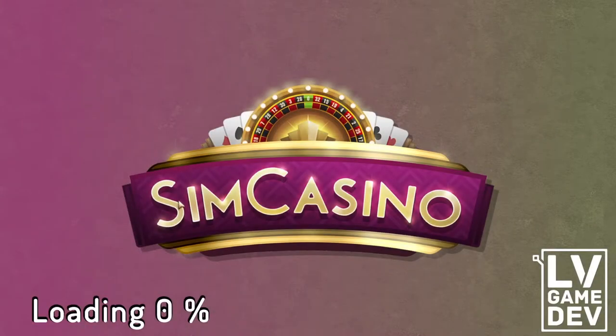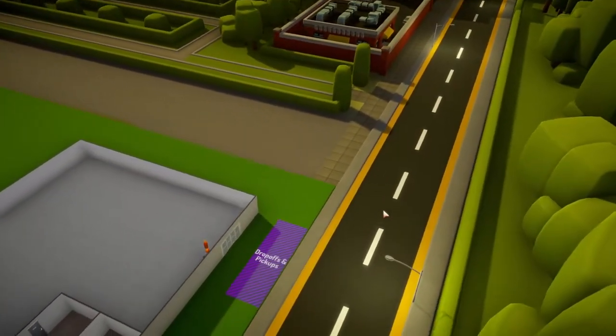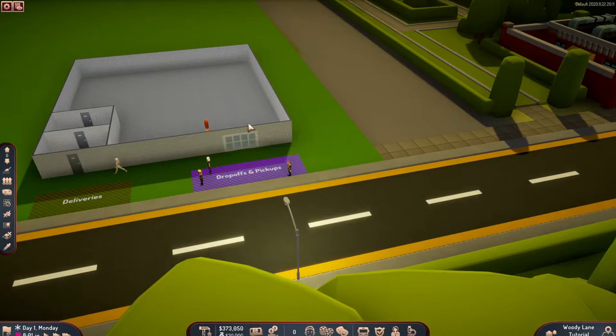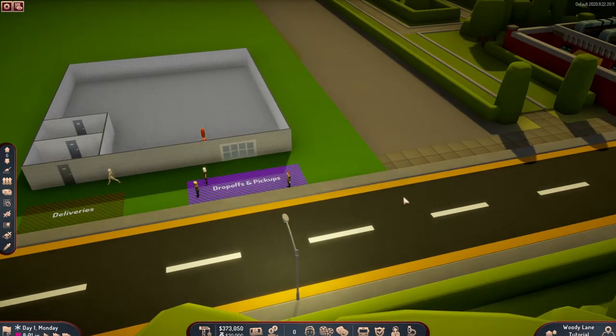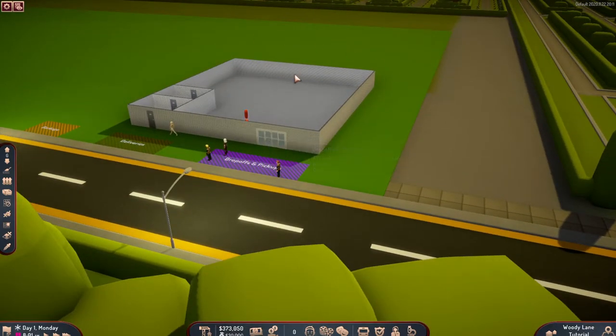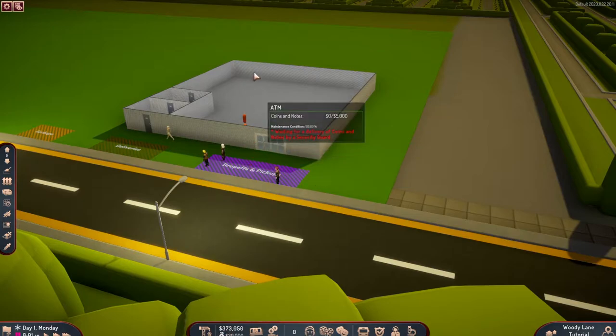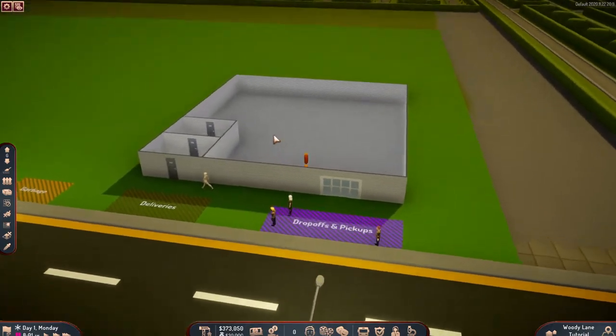I can show you what the pre-built starter map looks like. So here we go — this is our casino at this point. For the money: if we hadn't chosen a pre-built map, we'd have options for where to buy the land. Right now we're given land at Woody Lane with a pre-built building. We took 500,000 but only 373,000 is left because you have to pay for the land and the building already. If we'd taken 125,000, we'd be left with like 2,000 cash, which I don't think is suitable for a beginning unless you're a hardcore player.